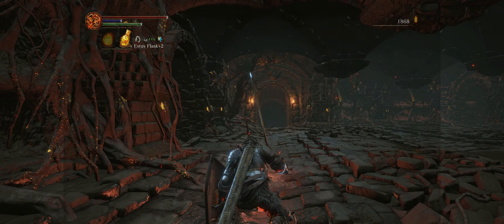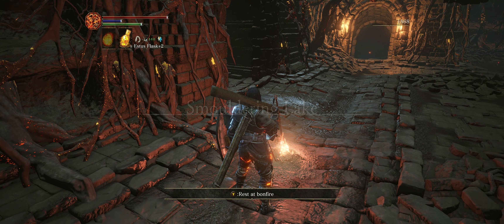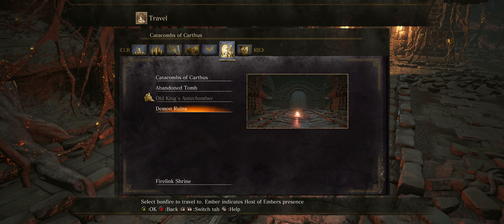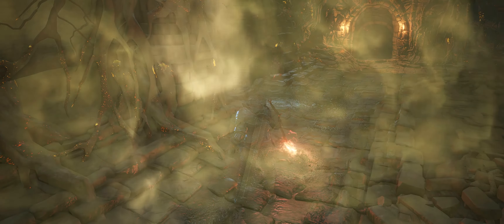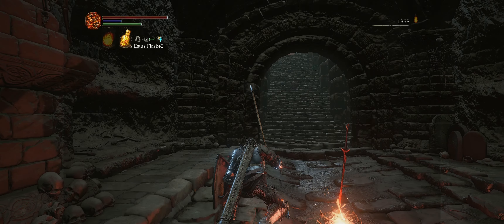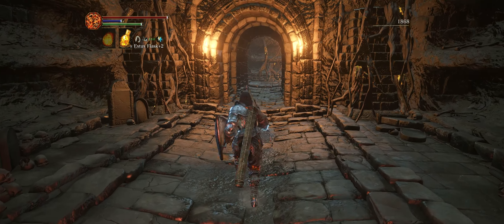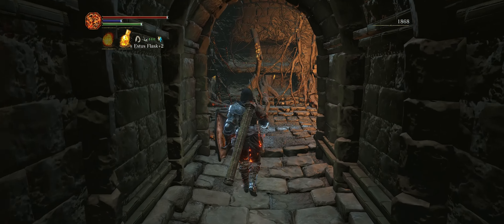Then homeward bone out of there. After you return to the bonfire, we are going to spawn in on the opposite side of the atrium at the bonfire called Demon Ruins. If you have not spent your souls, go ahead and spend them all right now, because the next checkpoint is pretty far away and there are a couple of difficult enemies — so it's better safe than sorry.